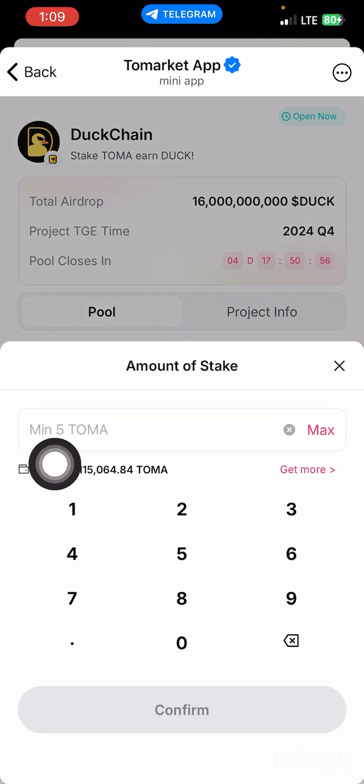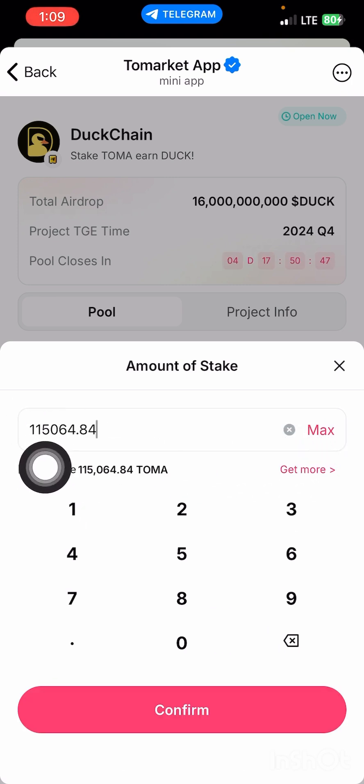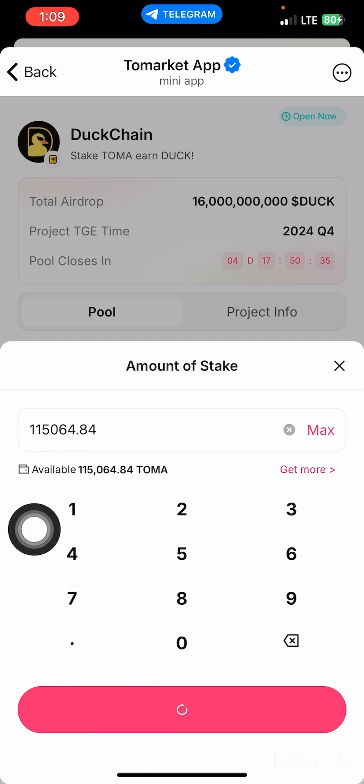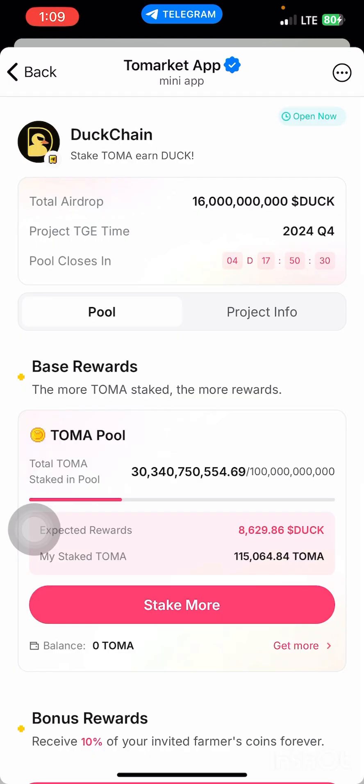After that, you are going to input the amount of tomato that you want to stake right here. I'm going to input all of mine — I want to stake 115,064 tomato, as you can see. I'm going to input it here and then press on 'Confirm.' As you can see, I have successfully staked my tomato.